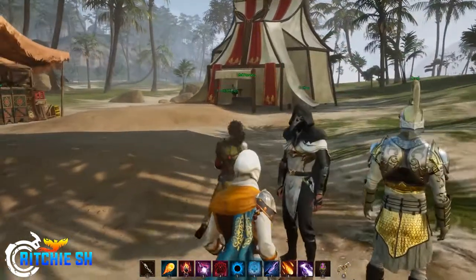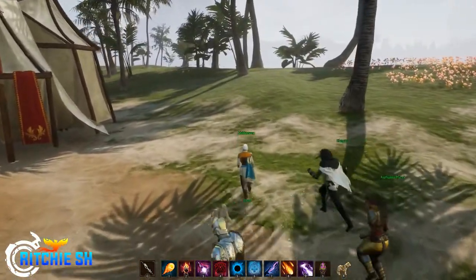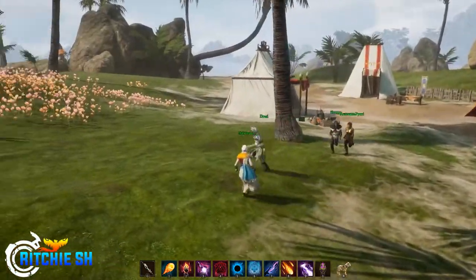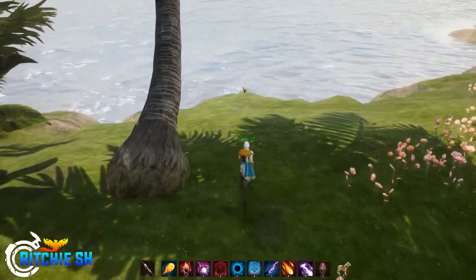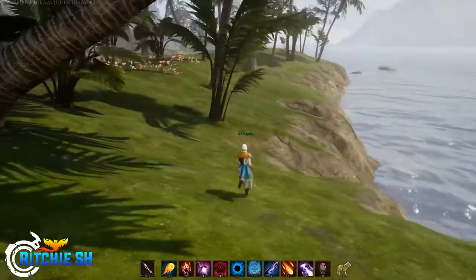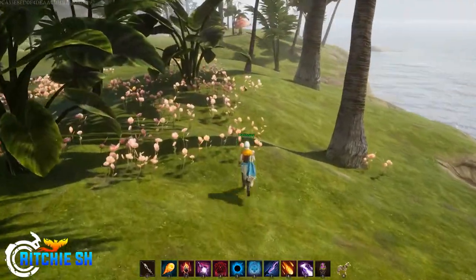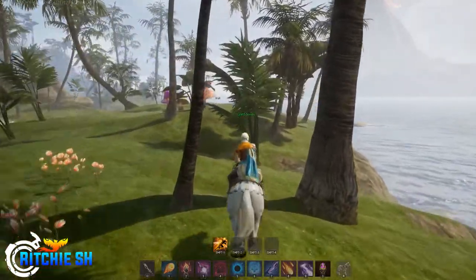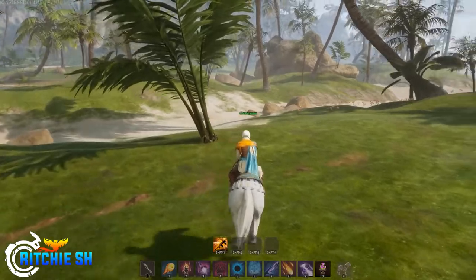Today we're talking about all of the combat changes in Ashes of Creation Alpha 1. As discussed in the live stream, they introduced a new update that changed a lot of the back-end combat stuff so it works better with server performance and gives them the ability to add certain abilities they are working on. A lot of the combat as a whole has not yet been implemented, but we are starting to see small changes.